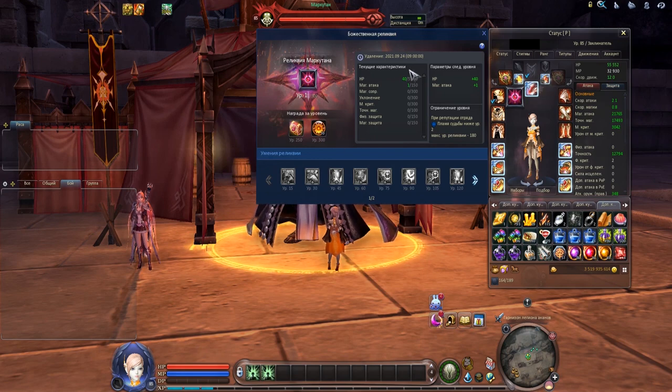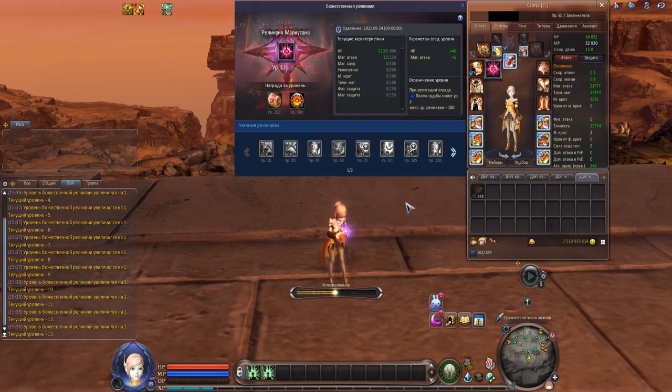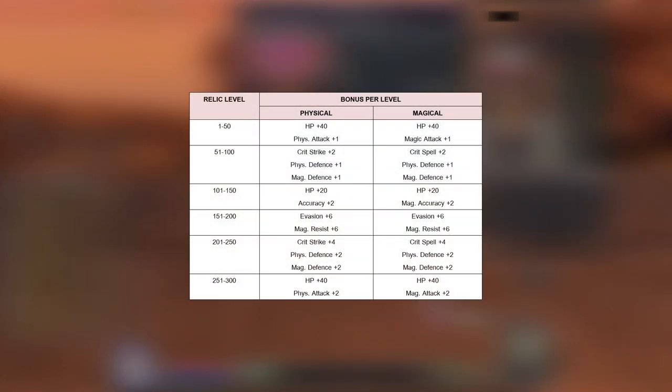By the way, wow stones will be explained in a separate video. You can upgrade the relic up to level 300. Bonus stats will be applied at each level, while passive skills, fighting spirit weapon, and wow stones are given at specific levels. Details can be seen on your screen.